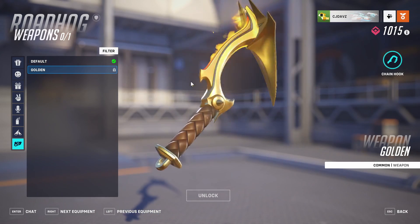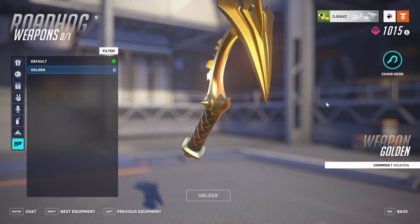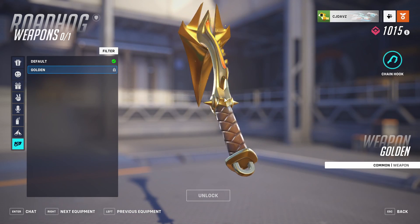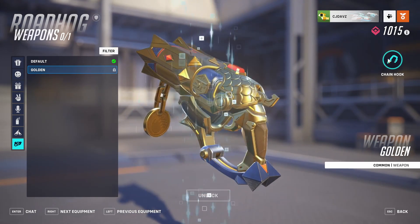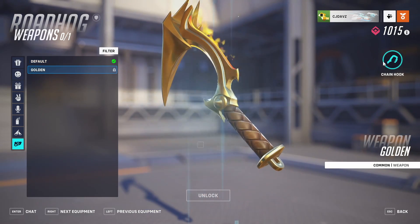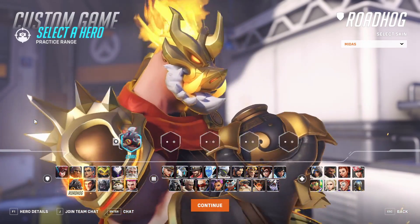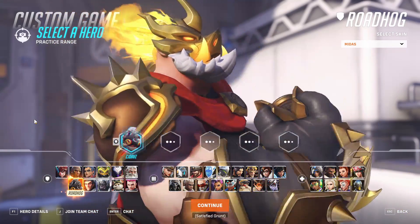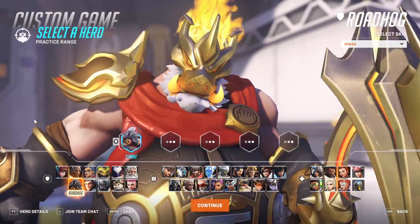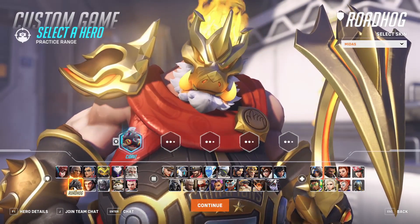For the chain hook with gold applied, there's virtually no visible difference — it already looks gold. Moving to the highlight intro, Roadhog looks really scary up close — very menacing.